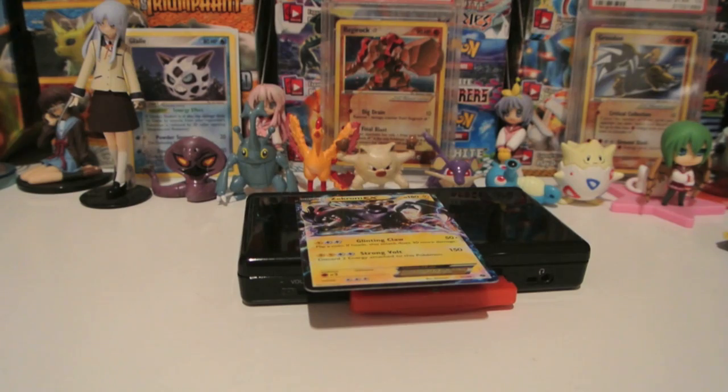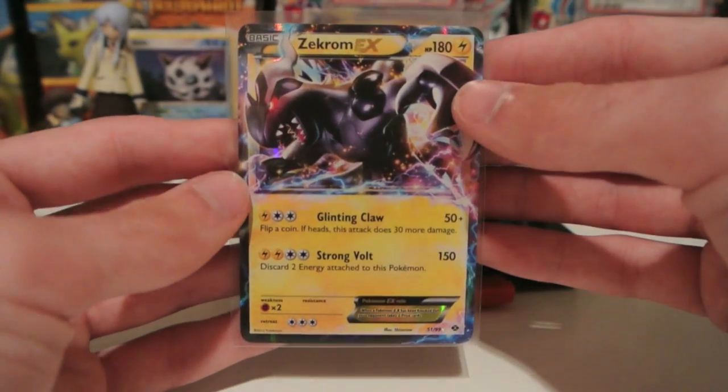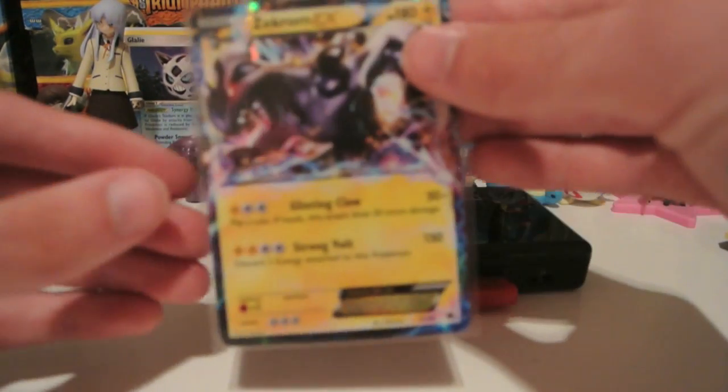I'll go ahead and put that in a sleeve, a little penny sleeve. Very cool. There we go — Zekrom EX, not bad from three packs. A holo, a normal rare, and an EX.